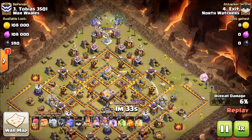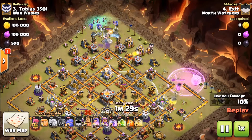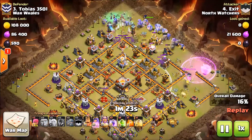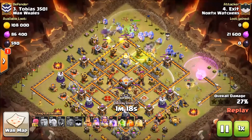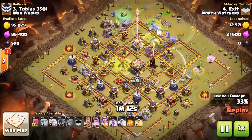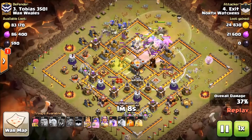When you first see it intact like this you're thinking two stars at least — that's what I was thinking. But right here come his bowlers and the warden. It's a very simple plan: he's just pushing right up into the space, going to rage and jump at key moments. It's amazing that he got this base down — this is not an easy base at all.